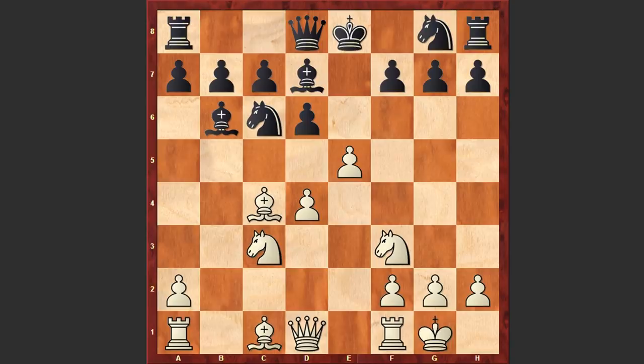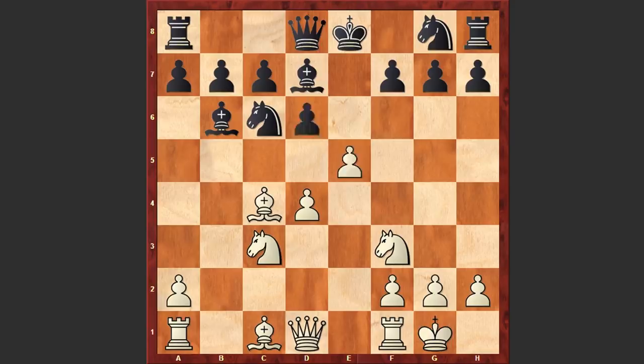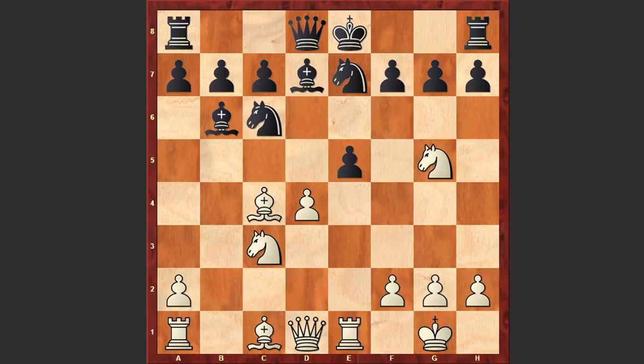White has nearly completed his development and is trying to launch an attack on the Black king. Dxe5, Re1, Ne7 and Ng5. This is not the best attacking move. Instead of Ng5, it was better to capture on e5, which could have created more problems for Black.